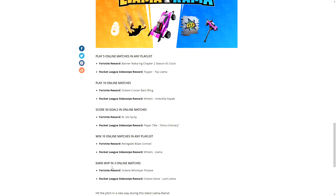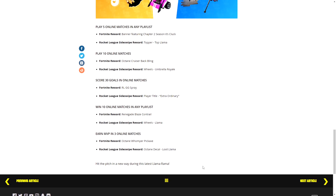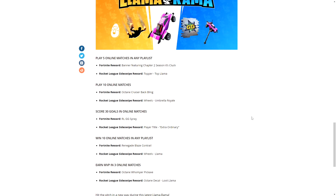And then earn MVP in three online matches, and you will get the Octane Wombert Pickaxe, which is this pickaxe right here. The Rocket League reward is the Octane Decal Loot Llama. That's literally all the rewards you can get.